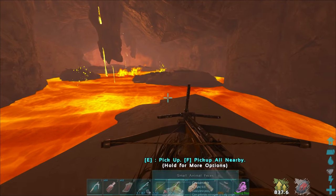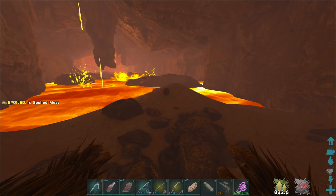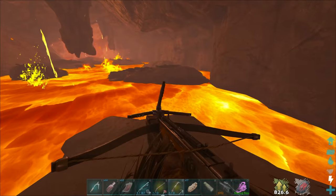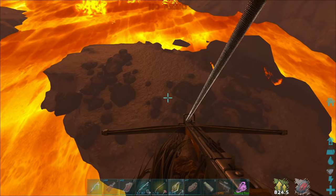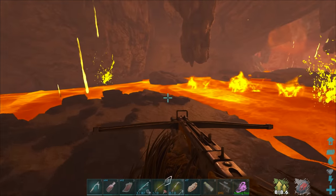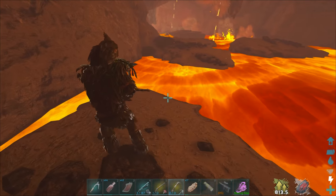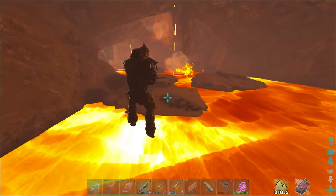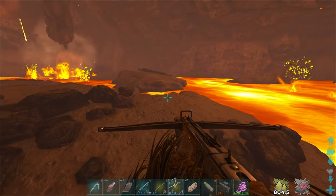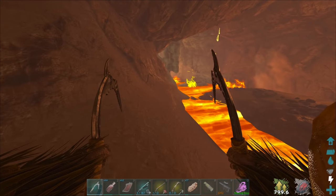I could try and just get out of here by jumping in the lava, but I'm pretty sure that would kill my Fjordhawk. How many grapples do I have left? I have one left, so I might have to climbing pick a little bit. Let's see — where's my water? I think I'll be able to get out of here for the most part, and if I fall I should still be able to grab my stuff — I don't think this lava is that deep.